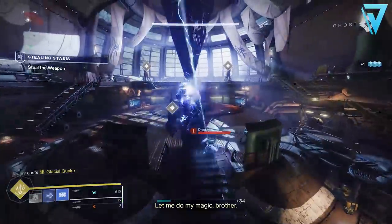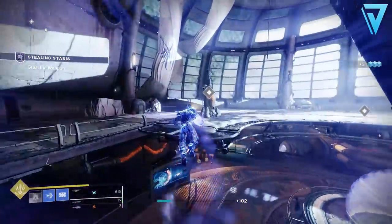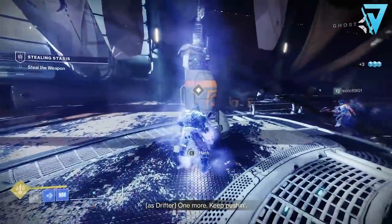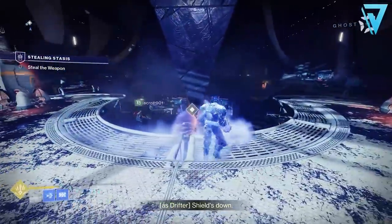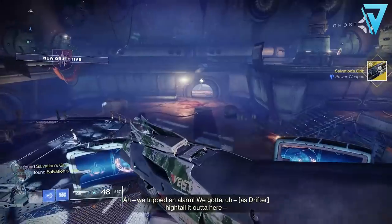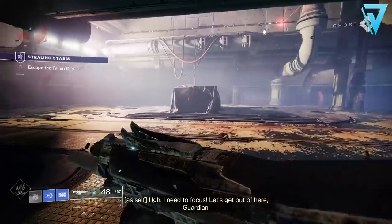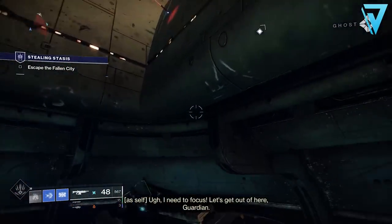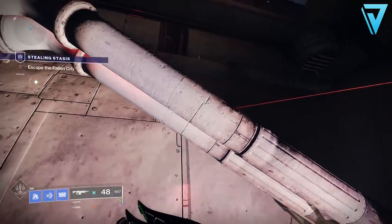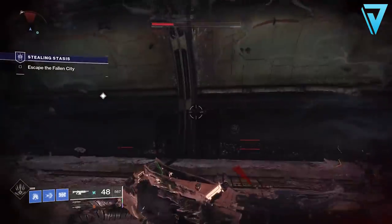You'll take the Stasis Containment Device into an exclusive mission called Stealing Stasis — the final mission of the Salvation's Grip exotic quest. Find it on the node over on Europa; it's a familiar room from the Beyond Light campaign. Hack three terminals in the final room to gain access to the Salvation's Grip exotic grenade launcher, pick it up from the middle of the room, then escape before the facility self-destructs. On the way out there are three Brigs with plenty of heavy ammo and Spider's Associates to help. Defeat one final larger Brig to complete the mission, then return to the Drifter for a final piece of dialogue.